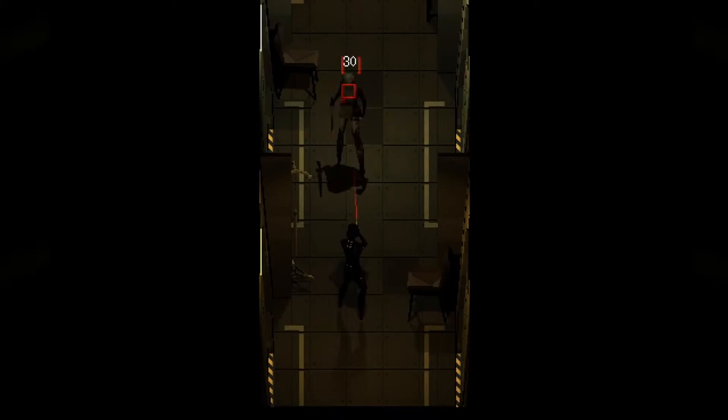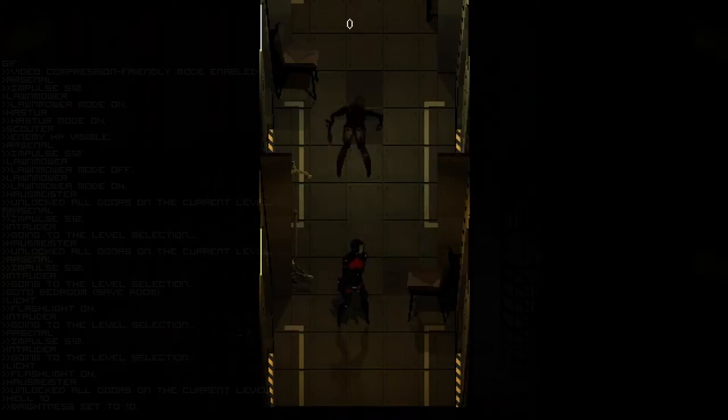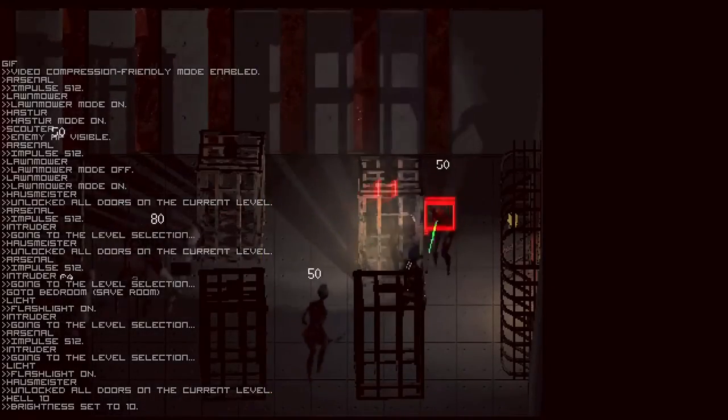If you were to datamine, it reveals the following stats: 10 damage, 90 hurt chance, 5 critical chance, 0.4 cooldown, 1 reload time, and 10 mag size. From here we can move over to the next weapon.